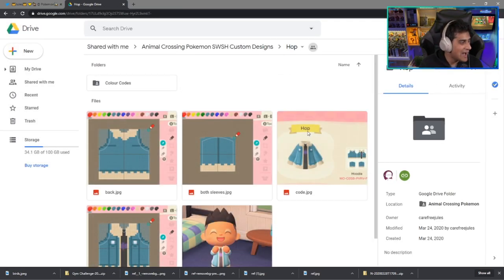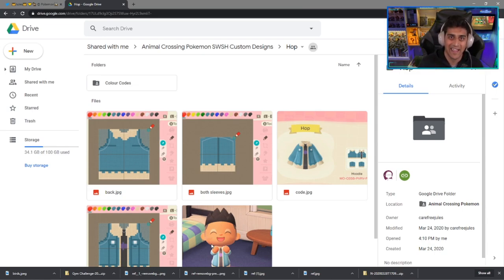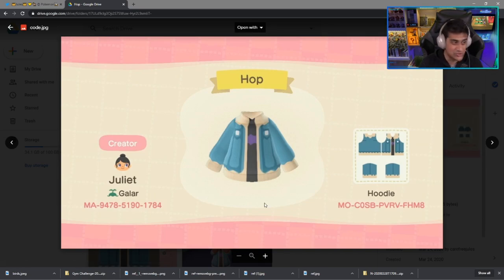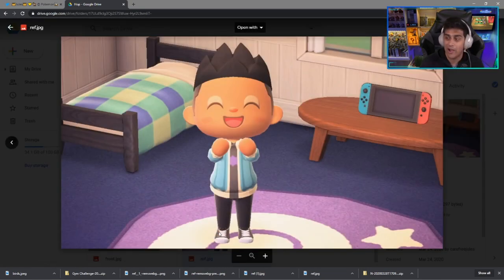We also have Hop — the rival that many like and many hate in the game. Here is Hop's really cool hoodie. It is a nice jean jacket with a little black — it's perfect. There's the hoodie, there's what you want to see about it, and here's what the final outcome will look like when you cosplay as Hop.